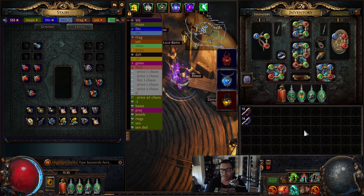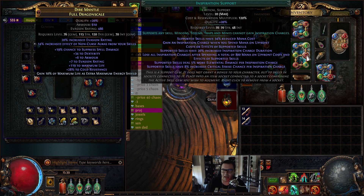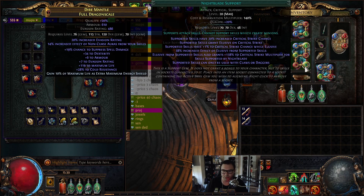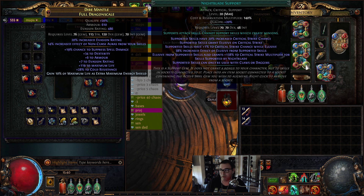For the gem setup - also in the PoB - we have Spectral Helix linked with Awakened Added Cold, which is actually really cheap this league, Inspiration, Elemental Damage with Attacks, Nightblade, and Trinity. The two biggest damage gems are Nightblade and Trinity. Trinity gives a lot of extra penetration and damage. Nightblade lets us scale crit multi insanely - so if we make our crit chance good, the crit multi becomes insane.